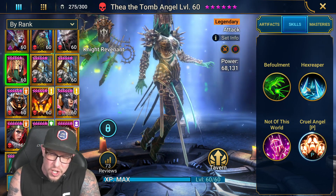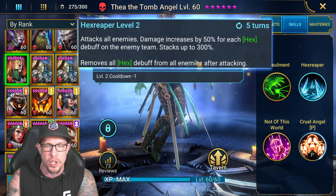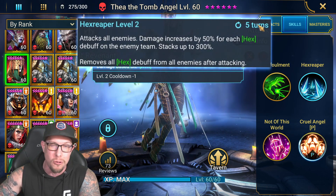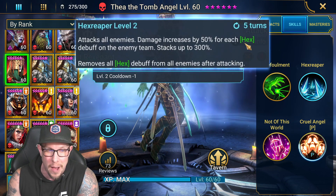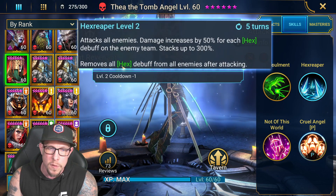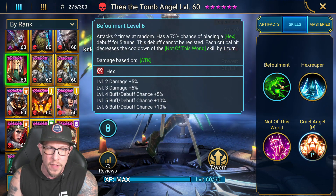Now, what is Hex? She's the only champion in the game with Hex. And we saw Hex Reaper and thought to ourselves — whoa — it stacks up to 300% extra damage on an AoE attack on a five turn cooldown. When I saw the five turn cooldown, I was like, she must hit absolutely incredibly hard because of that five turn cooldown, right? It decreases damage increases by 50% for each Hex debuff on the enemy team, and then removes all Hex debuffs from the enemy team after attacking. And again, you get these Hexes from the A1.